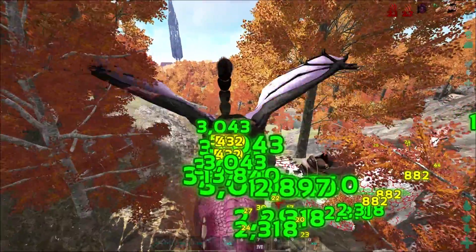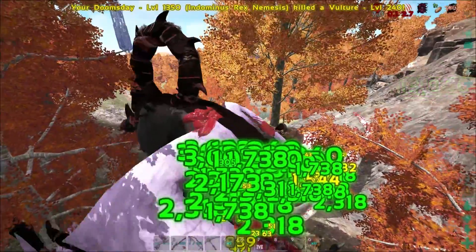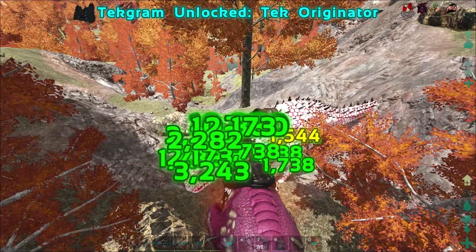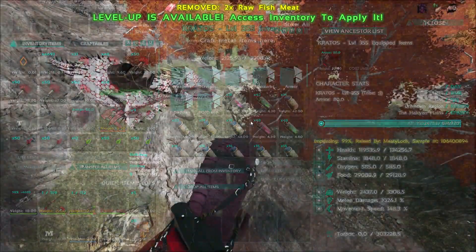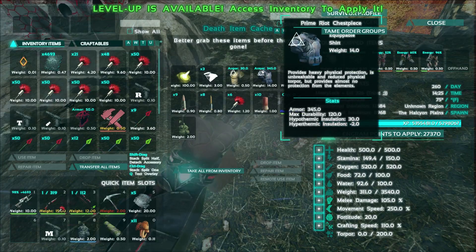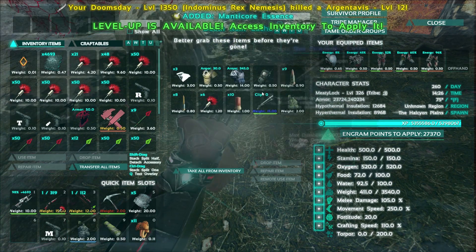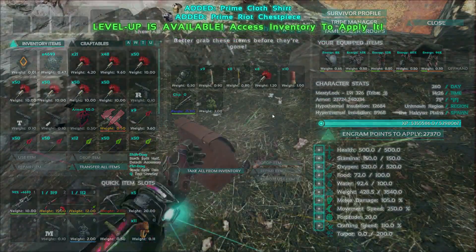This Manticore is going to give us tech engrams. Also, you mentioned having Dragon Scale and Hide — I think that's from the Dragon Tail mod. Tech engram unlocked: Tech Originator. That makes sense because that's how you make everything. The loot included a Prime Riot piece, Prime Cloth, three Diamonds, and a Manticore Essence. Diamonds are new, needed for some of the tech stuff.